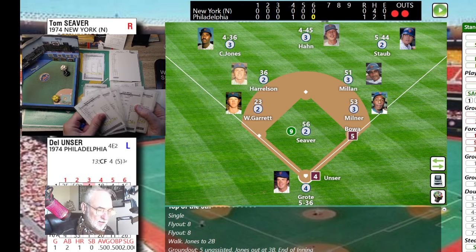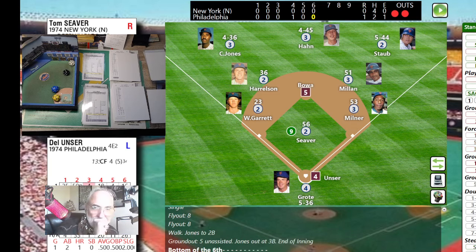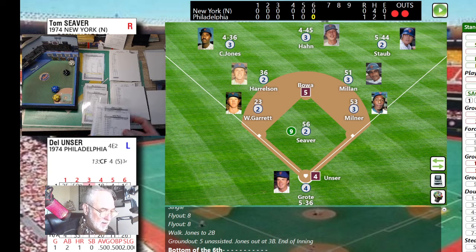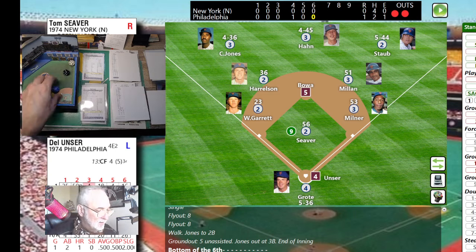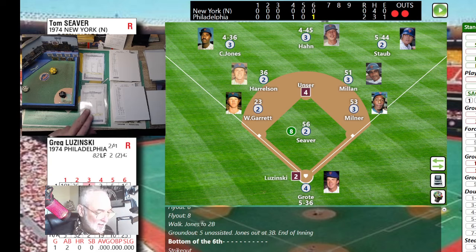Bowa stole 39 bases. Grody doesn't have a negative so it stays at 16. Bowa goes and he's just in there ahead of the tag with a 16. Del Unser up with a runner on second and two outs. Pitch from Siever — a 66 is a drive in the gap, splits the outfield! Bowa coming around to score — two nothing! Unser with a two-out RBI double.